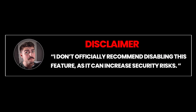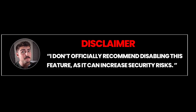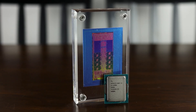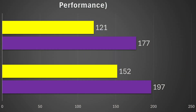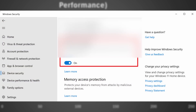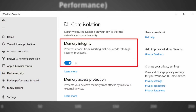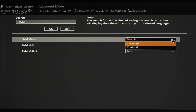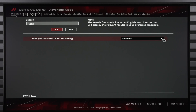Now, as a disclaimer, I don't necessarily recommend disabling it officially, as it can put you at greater risk security-wise, but doing so did net me some massive performance gains. One way of disabling it is to turn off core isolation in Windows, but for maximum effect, I found it's best to disable SVM on AMD systems in the BIOS, or virtualization on Intel systems in their BIOS.